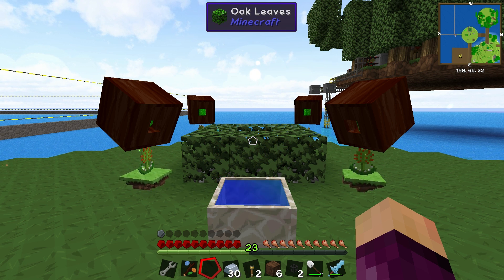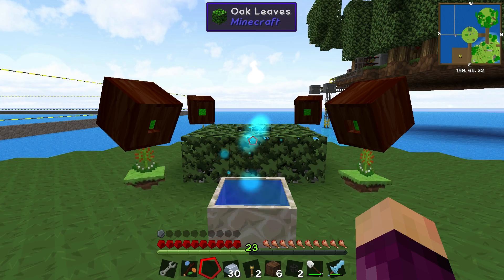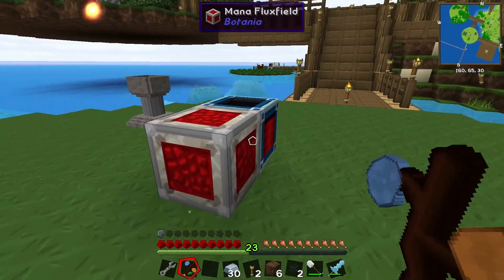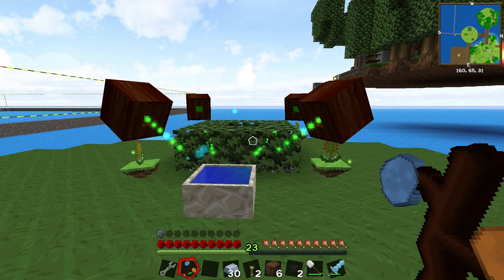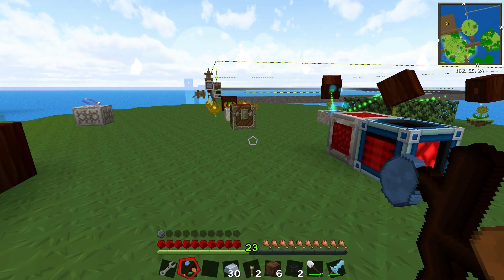So I've added more mana spreaders — now every single Munchdew has one, sending all the mana to the mana pool. As you can see it's done exceptionally well; we have a full mana pool now. Hopefully once I set this up so the power is actually being used it should run indefinitely, at least until we run out of leaves, which I haven't strained the system enough yet to find out.